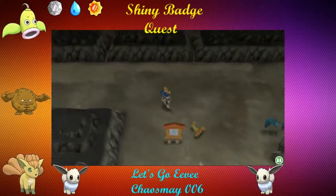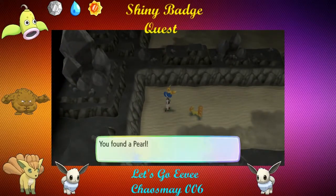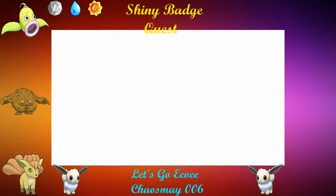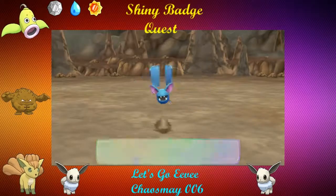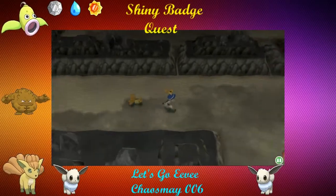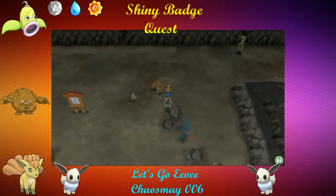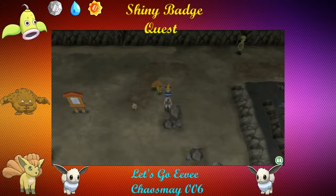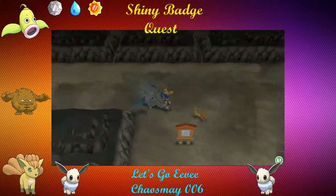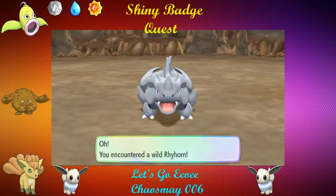Alright, we've reached the end of Rock Tunnel. I need to find a Rhyhorn. There's a Pearl — we can sell a lot of stuff once we get out of here. Come on Rhyhorn. There was plenty of them when I was looking for my Kangaskhan. Just a bunch of Cubones and Zubats. Going to hide behind the rock here until someone pops up. There you are — hiding from me! There's our Rhyhorn we get to add to the squad.